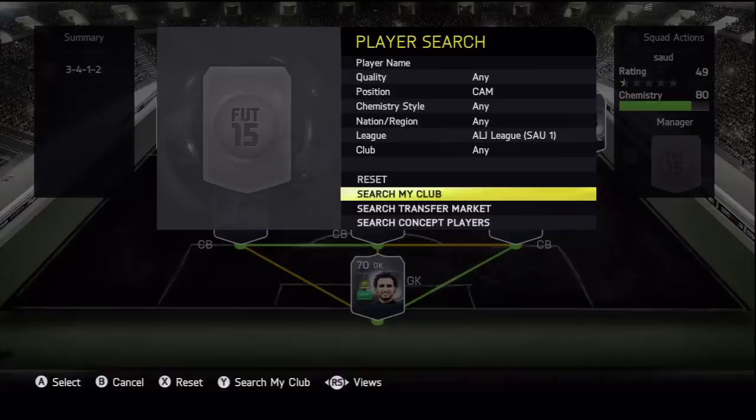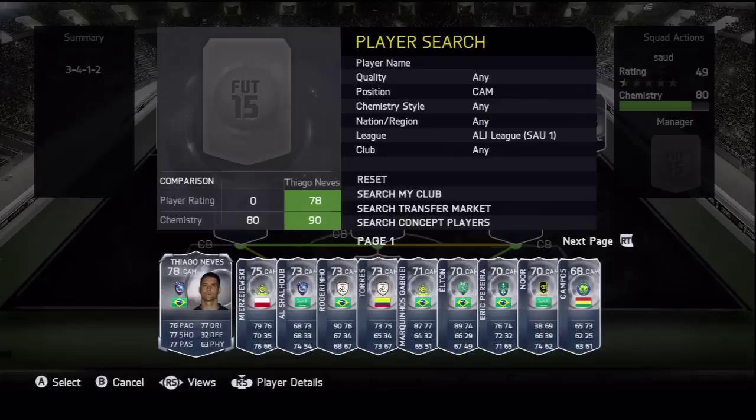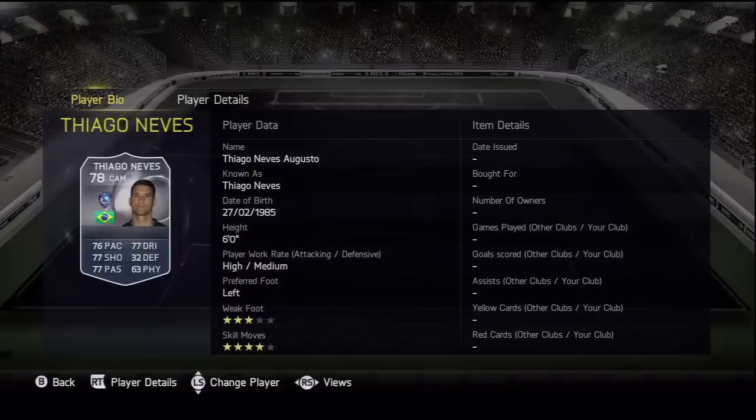Then at the CAM position we're going to go with Tiago Neves, also a Brazilian. He looks really good — I can't remember what he played for before he moved to this team but I think it was a European club. Four-star skill moves, really good CAM, decent stats all around — looks like a pretty decent player.